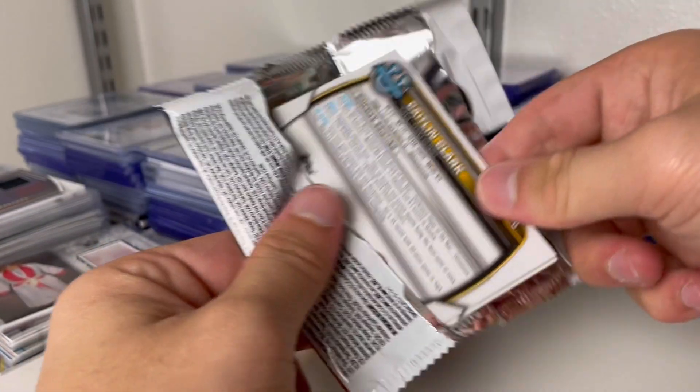Let's recap that box. Now we're going to get into Platinum. The ticket, plus the autos, plus the Grady Dick, plus the Caitlin Clark — you honestly can't ask for a better box than that. I just accidentally dropped all the packs into the trash, so just give me a second.